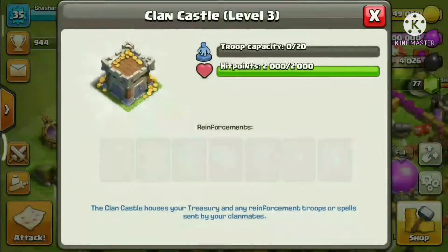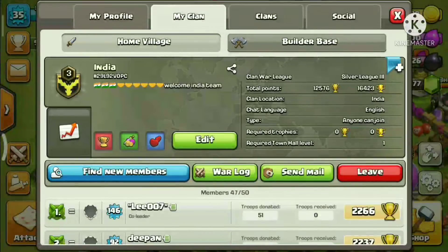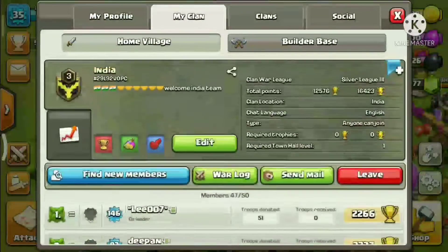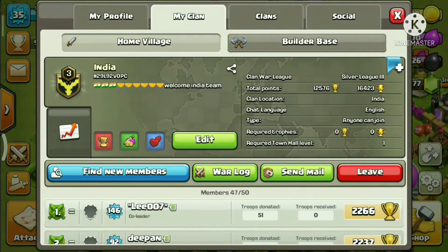My Clan Castle is level 3 but there's no troops in it — my clan members don't donate often enough. Please donate more often. I'm in the clan called India. If you want to join my clan, you're welcome to.